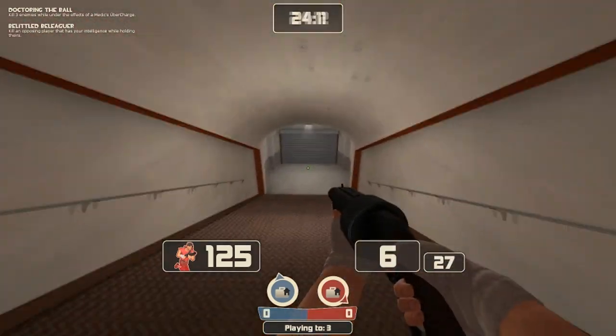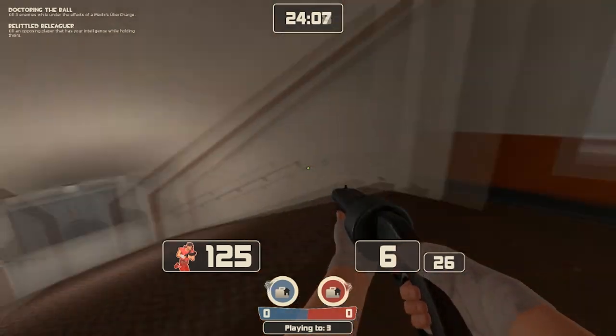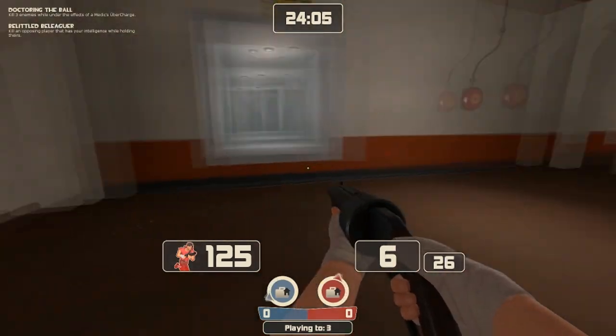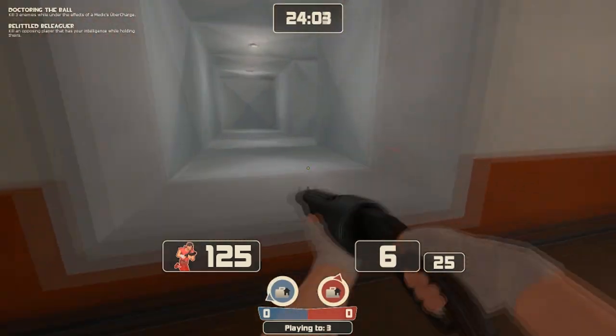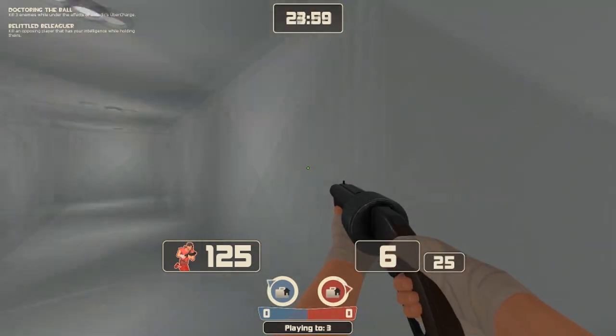This area here is your staircase. It's pretty important to call this out — 'they're pushing from staircase' — that's a key callout if they're pushing from that particular area.